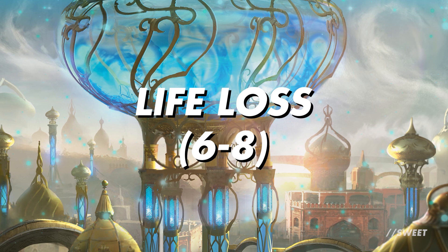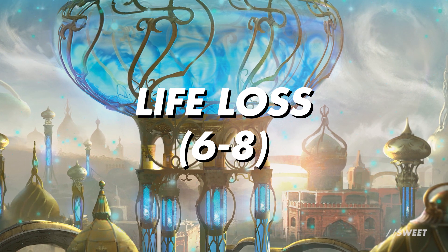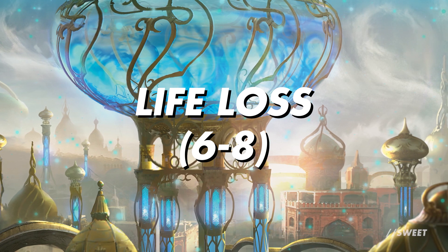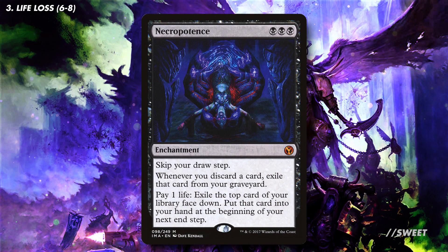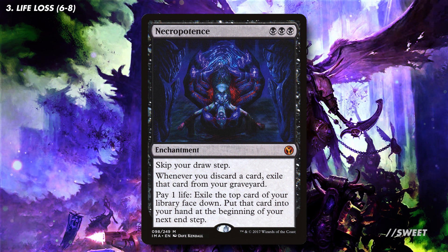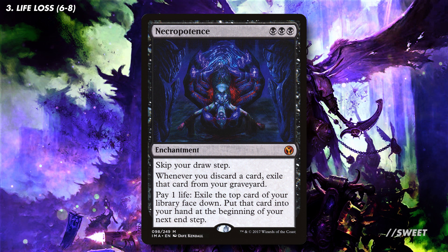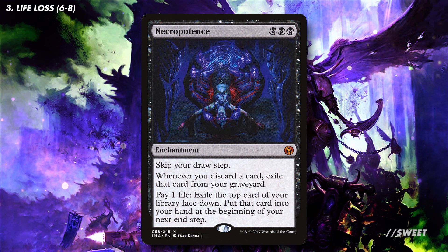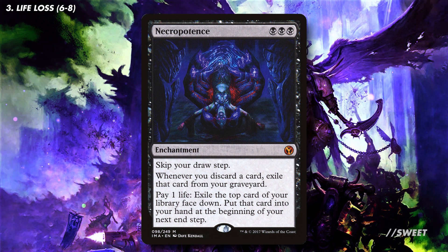First up we need to lose some life. This might be a little counterintuitive to how we normally play Magic, but the saying 'life is a resource' has never been more true. The best card in the deck by far is Necropotence. This lets us pay any amount of life to exile the top card of our library, and then at our end step the exiled card goes into our hand. We can do this as much as we want as long as we have life to pay. Combine this with Mortarion and we'll be drawing a whole heap of cards, all while losing the life we need to pump our mana into Mortarion and make a huge board state.